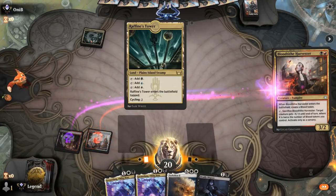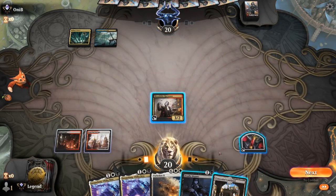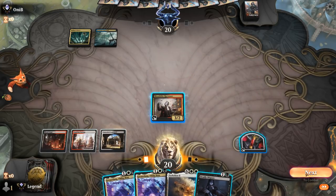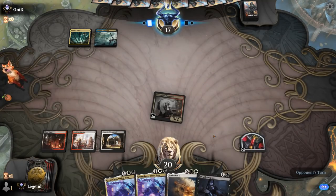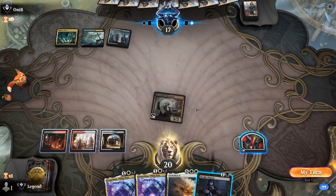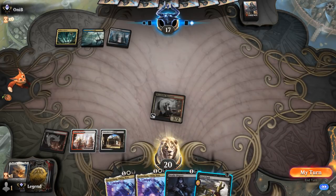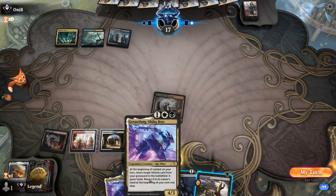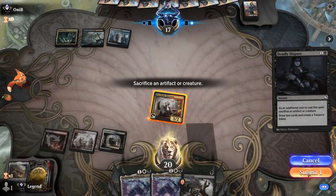Turn two Harvester — opponent on some sort of Esper deck, could be Control or the Esper Parheelion deck as well. We picked up another land. We can attack and then use Deadly Dispute, maybe sacking the blood token to discard Parheelion. I can just sack the blood token and pass, which seems fine. With a Fatal Push drawn, if I Deadly Dispute we have a treasure token left behind to Fatal Push an opposing Greasefang, if our opponent goes Faithful Mending, discard Parheelion into Greasefang. So I could see the advantage of sacking the Harvester here.